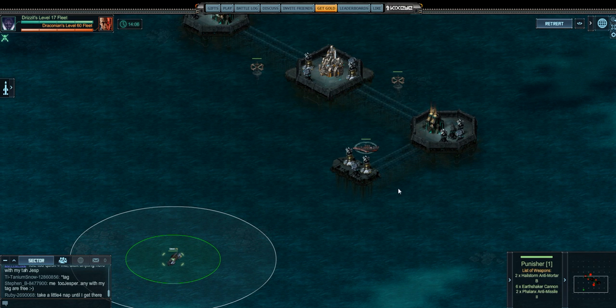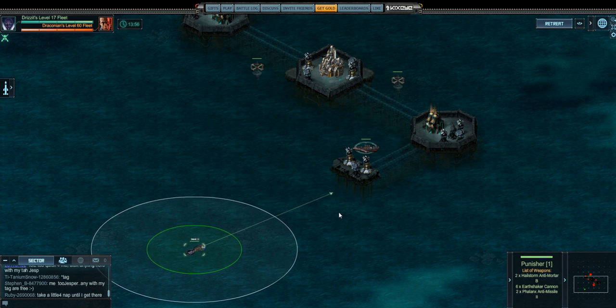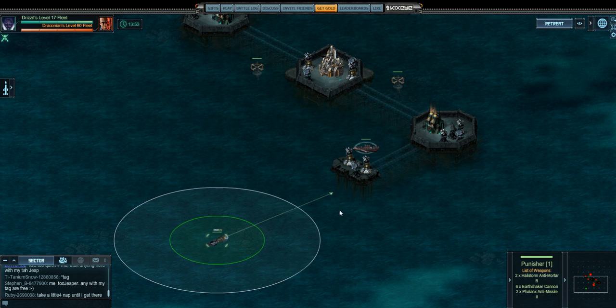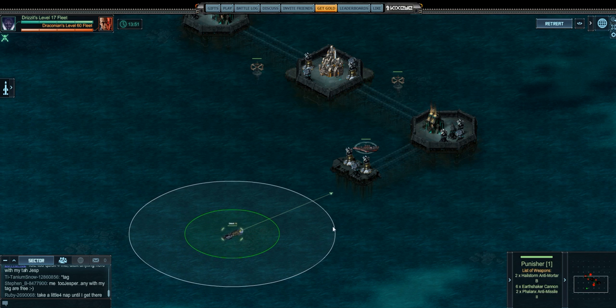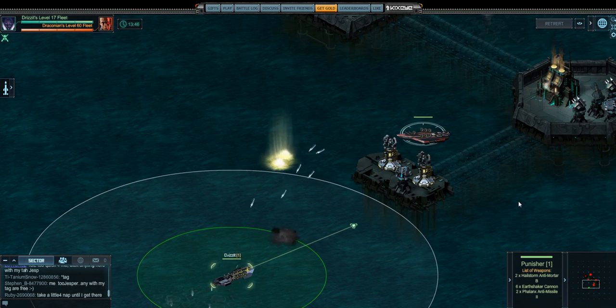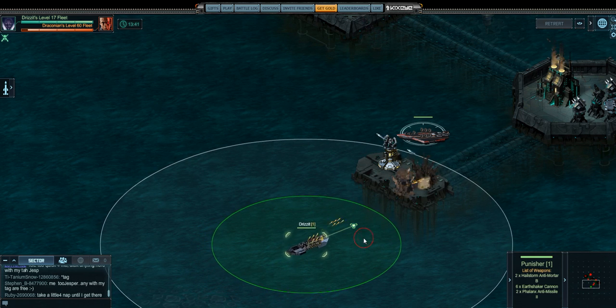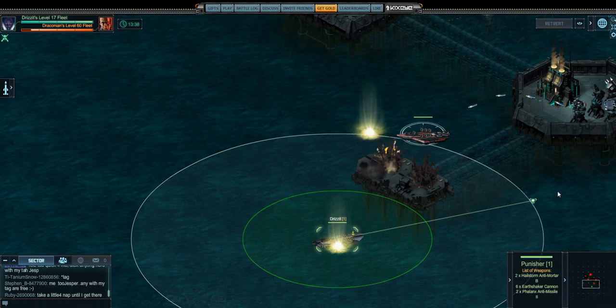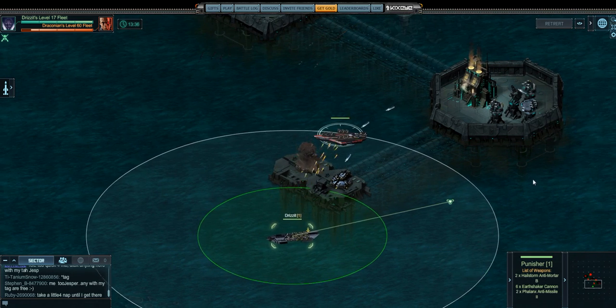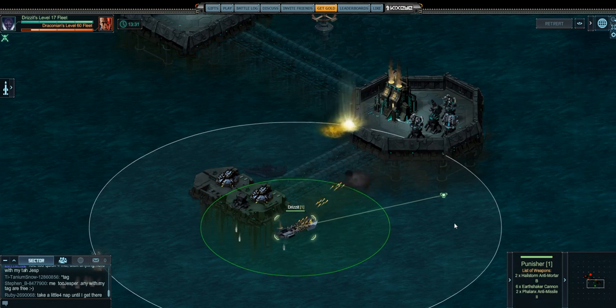I'll leave it zoomed out as much as I can. I'm going to get this platform first. What I want to do is stop my fleet when my range line is over the back turrets. I can't do anything about this one firing at me, but once I get here I go straight to this platform and I'm going to stop right here for a minute and explain something.